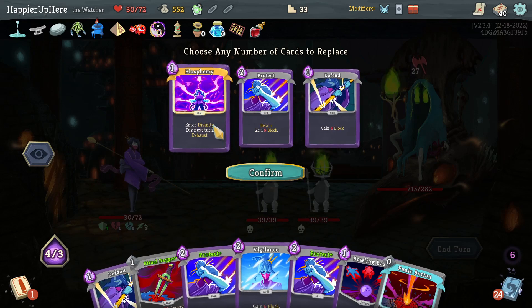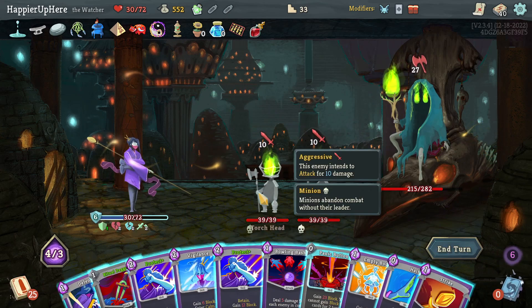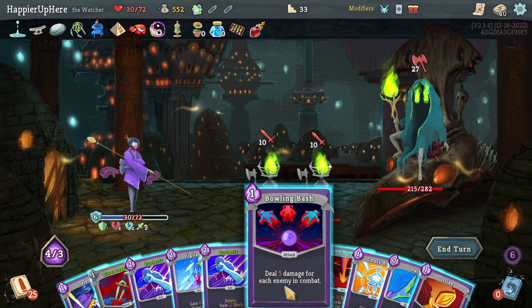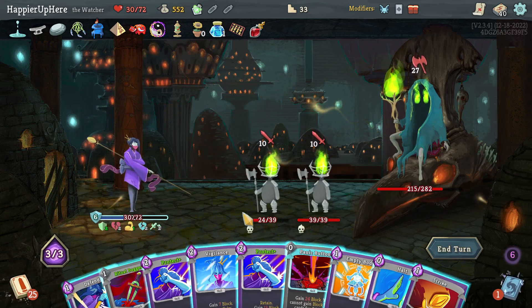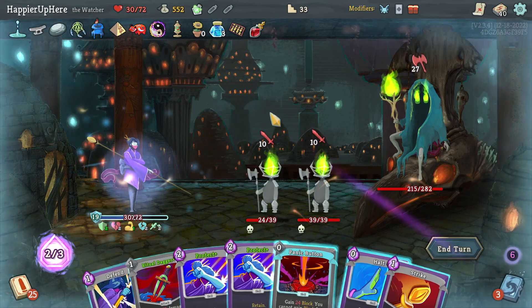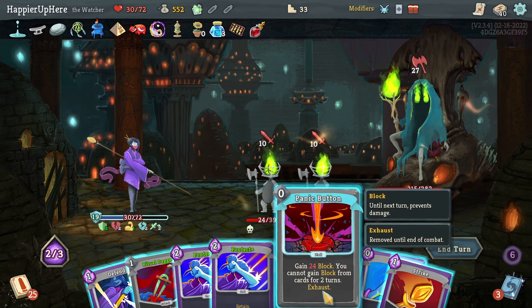Get rid of the last Weave and the unupgraded Protector and maybe a Defend — okay. Bowling Bash first, then Ritual Dagger — so close but not quite. Vigilance, Empty Body. I have to defend against 57 — actually forgot about this, so this is 43.